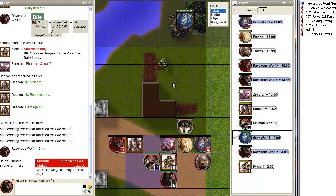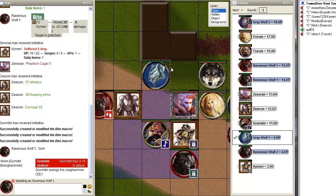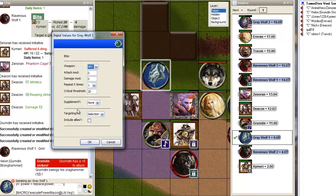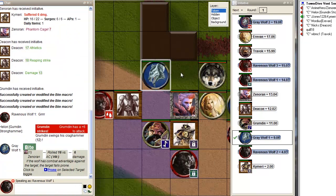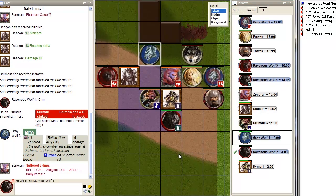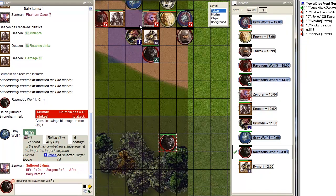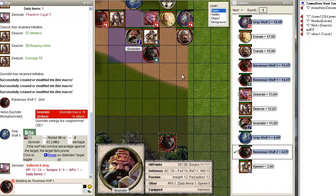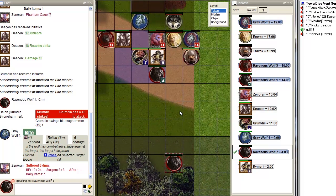Now the northern gray wolf is going to act — I may as well go after Xenoran, just because I'm nice like that. 16 versus AC. Don't forget my buff! Everyone in my aura suffers minus 2 damage, so Noren only suffered 4 damage instead. There you go — so tweak that.